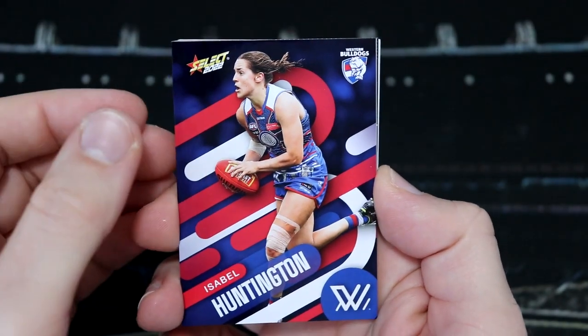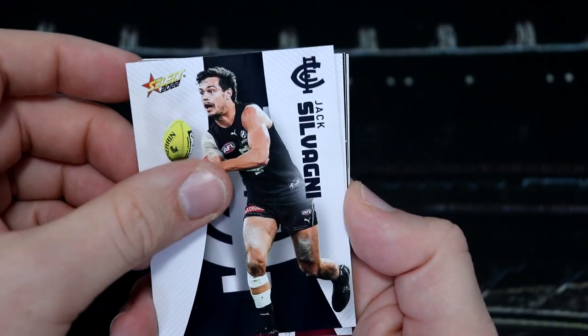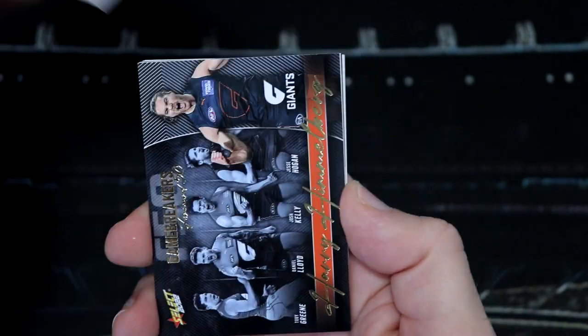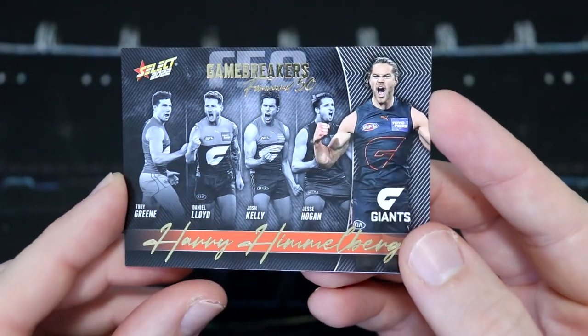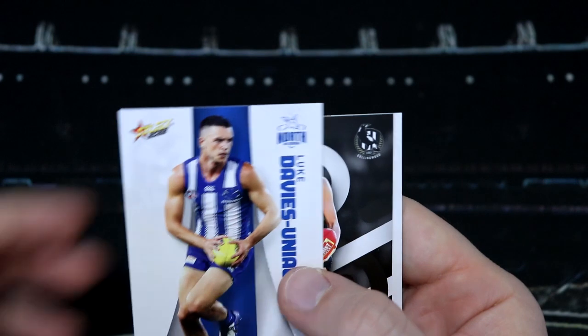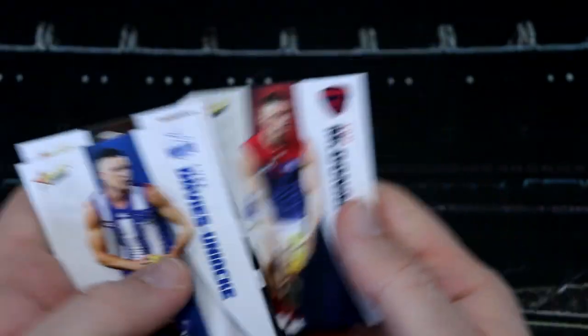We've got Luke Shuey and this is our final pack of normal Footy Stars. We've got Isabella Huntington, Jack Silvagni, Daniel Rich and a Harry Himmelberg Giants Game Breaker. We've also got Elder U, Brittany Bonici, the Warpedo and Tom McDonald.